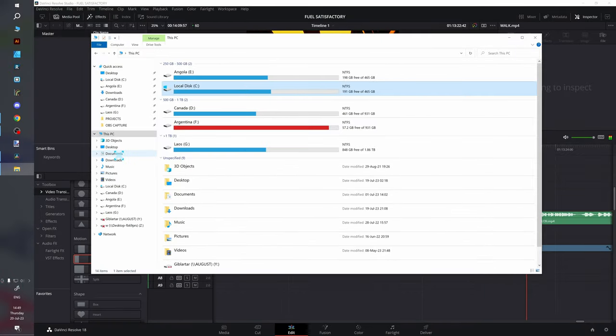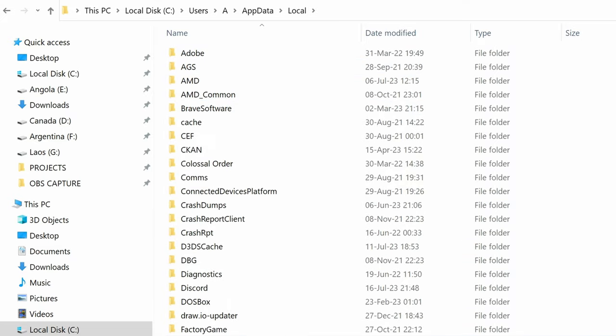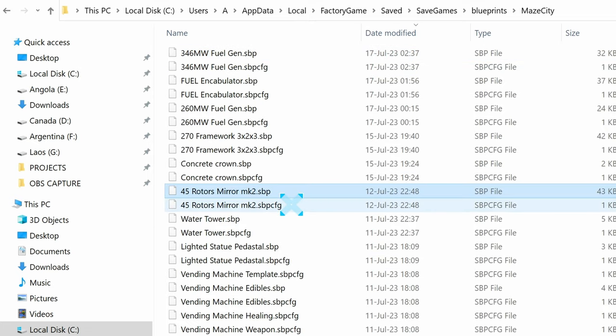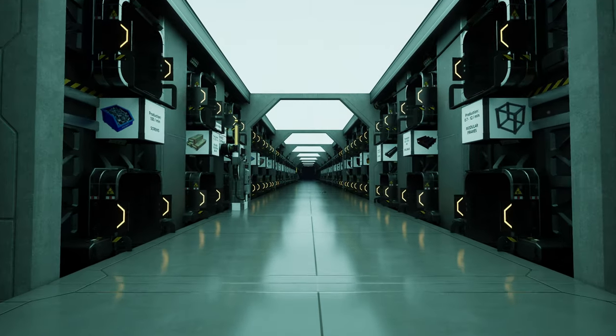If you have never exported blueprints, go to your system disk, users, your username, AppData, Local, FactoryGame, Saved, SaveGames, Blueprints. Your game session will create a folder there once you have blueprints unlocked and have created your first blueprint. Every blueprint consists of two parts: a .sbp file with parts and items, and a .sbp.cfg file with text description and color settings. Thank you very much for watching, have a nice one, and until next time — Yakis out!